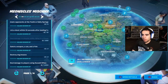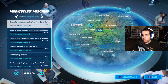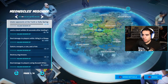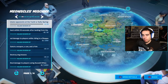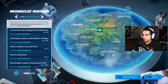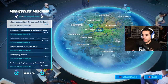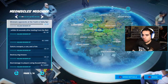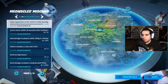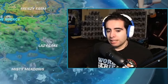The first week six challenge is to eliminate opponents at the Yacht or Salty Springs. You know where those places are — it seems like an easy challenge. You can go to Team Rumble, but I think a solo, duo, or squad match will give you a better likelihood of getting this one completed.